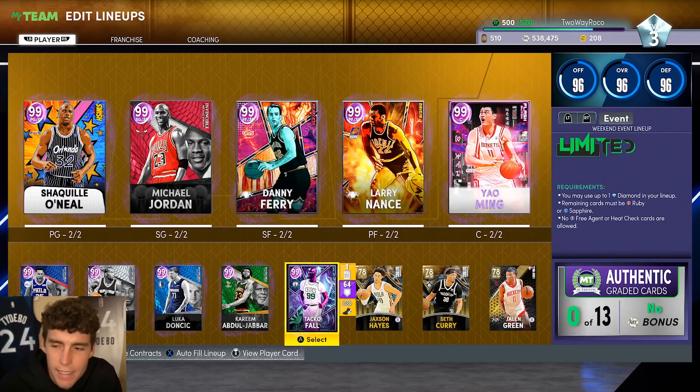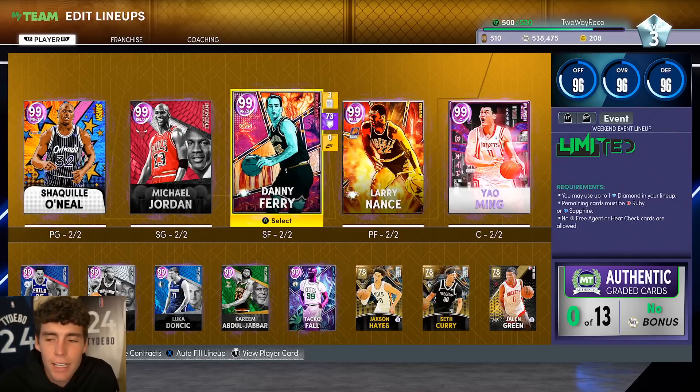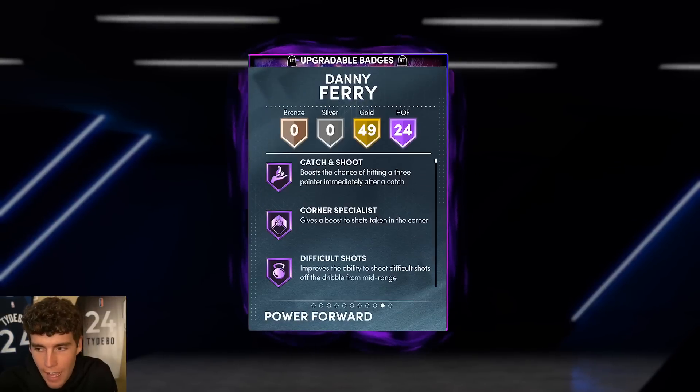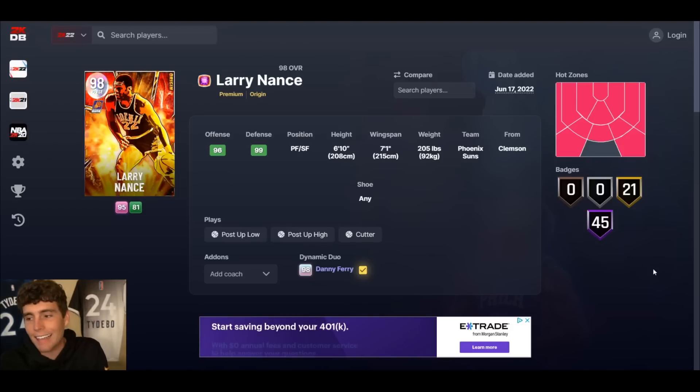It's your boy back here with another video. Today we're going to be looking at the most overpowered duo in NBA 2K22 MyTeam for 10,000 MT. Yes, you guys heard that right - only 10,000 MT. That's the duo between Danny Ferry and Larry Nance.